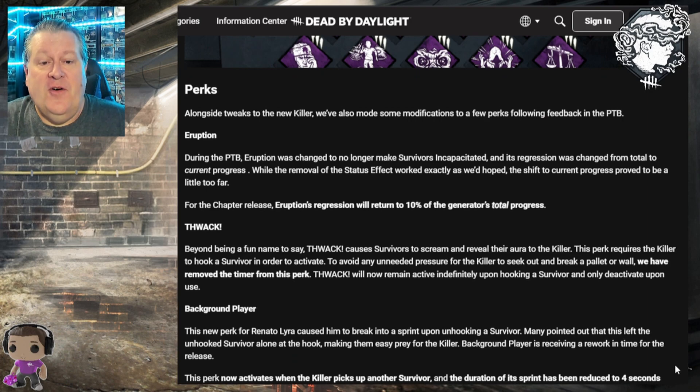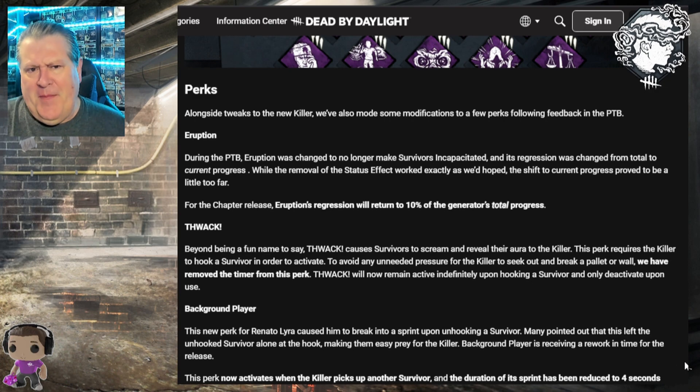Alongside killer tweaks, some perks were also modified following PTB feedback. Eruption: during the PTB it was changed to no longer make survivors incapacitated and its regression shifted from total to current progress. While removing the status effect worked as hoped, shifting to current progress went too far. For release, Eruption's regression returns to 10% of the generator's total progress. So if a generator is at 25% progress, Eruption will now remove 10% of total — knocking it down to 15% instead of 22.5%.